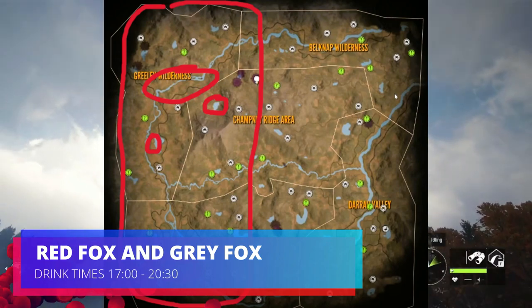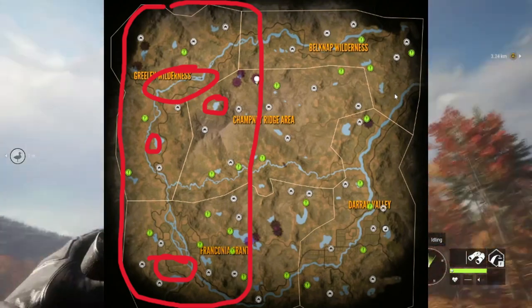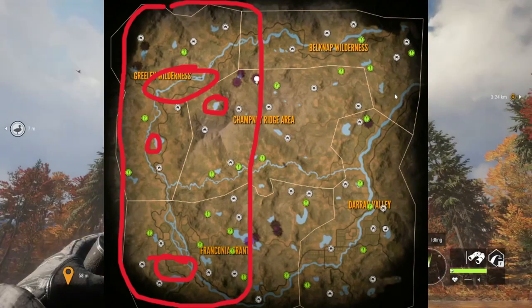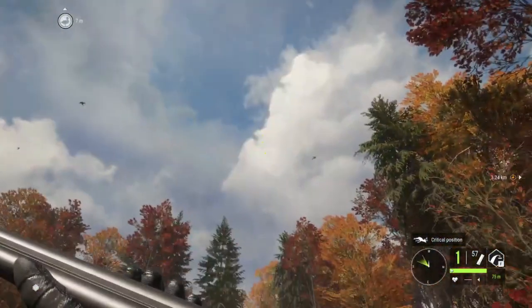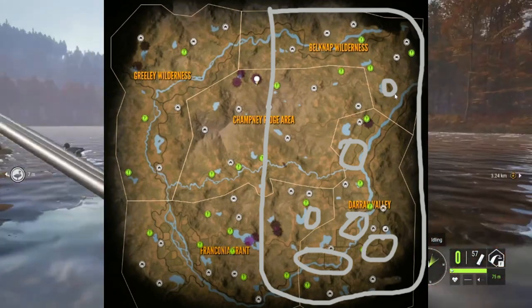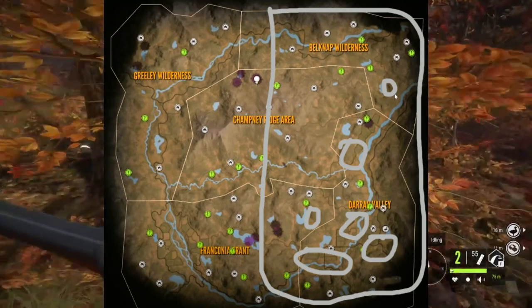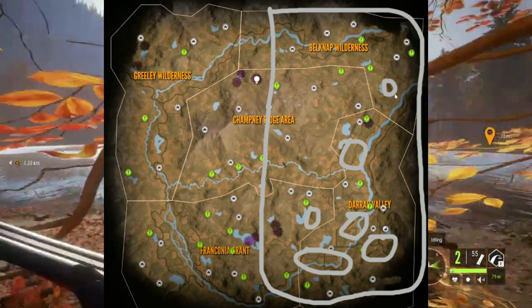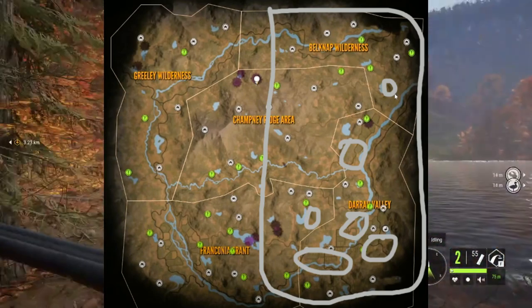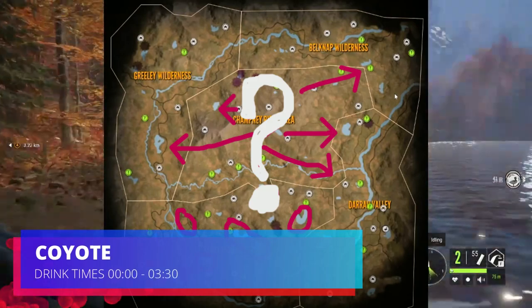The next group is the red fox and gray fox — both drink from 17 to 20 or 20:30 depending on the specific drink zone, but they are in completely separate areas. The red fox is on the left-hand side of the map — those lakes at the bottom, the two lakes up top, and along the top-left river. The gray fox is mostly on the right-hand side, with lakes and rivers on the bottom right and along the right-hand river. If you're focusing on gray fox, stick to the right side; red fox, stick to the left.